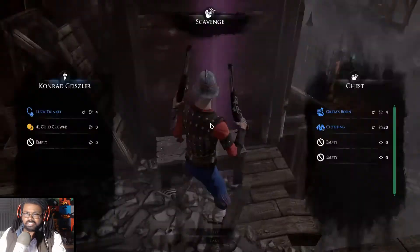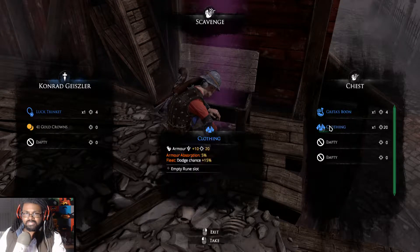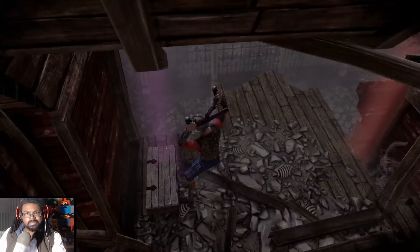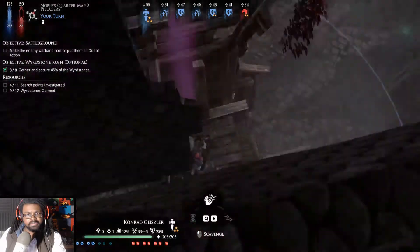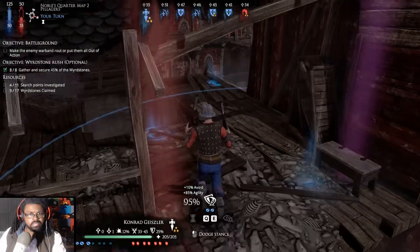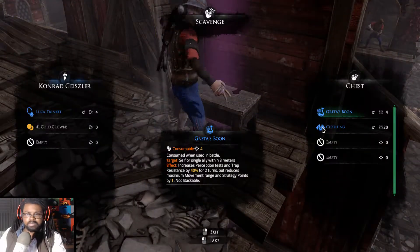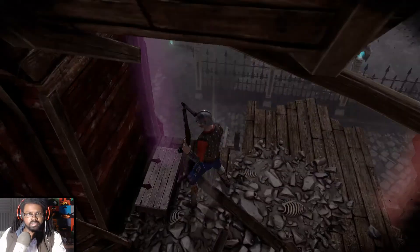What do we have? Nothing truly fantastic — a nice set of clothing, but not exactly what I'm looking for. There's some wyrdstone, but I'll take what I have for right now and keep moving. We'll take the clothing — at least it'll be worth something to someone.